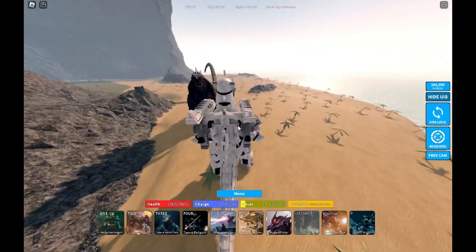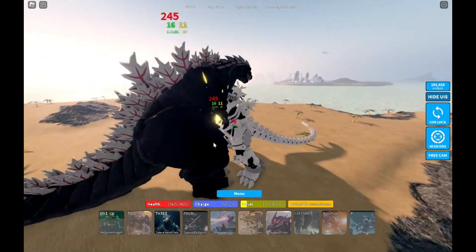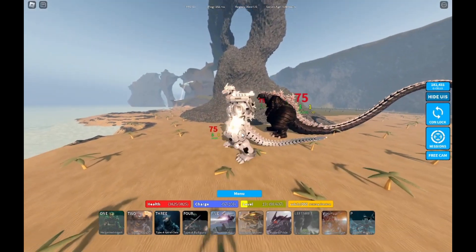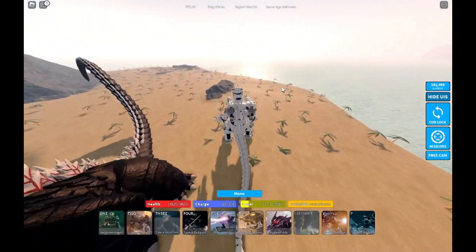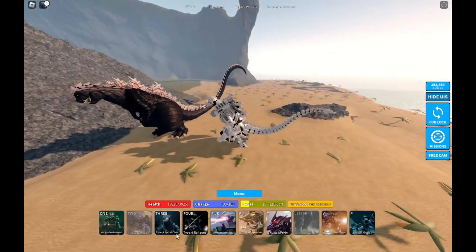First move: Mechanized Assault — 245 each, so 490 damage if you hit both. Two slaps. Next move: Steel Haze — 375 damage and it dashes a bit forward. It's just a tail swipe.